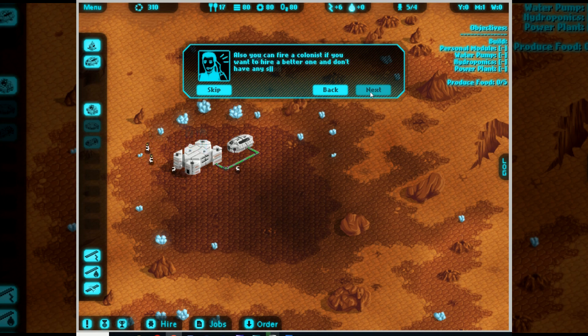Also, you can fire a colonist if you want to hire a better one and don't have spare personal modules. Your first mission is to build some buildings to help your colony last longer, and don't forget to connect all the buildings with pipes and cables - which also requires science and materials. You can control the flow of time - just hold S on your keyboard to see. Yep, if you hold S it goes faster. That is very good to know, and it doesn't tell you otherwise.